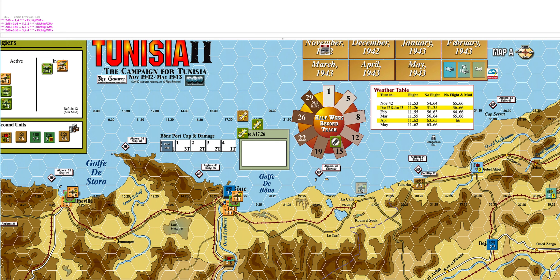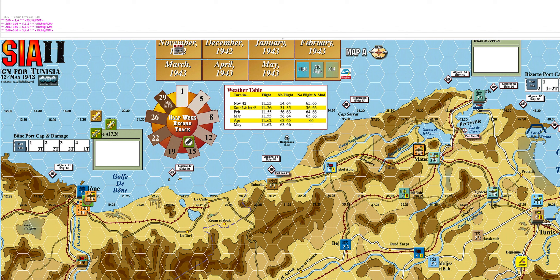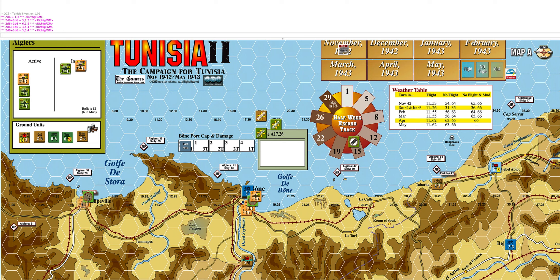Then we'll take this next Spitfire unit which is a 4 and put him up against this Italian unit in Mateur. He's got a plus 1 on the die and he rolls a 10 with a 4, so that's the Italian unit grounded. Another successful mission by the Spitfires.